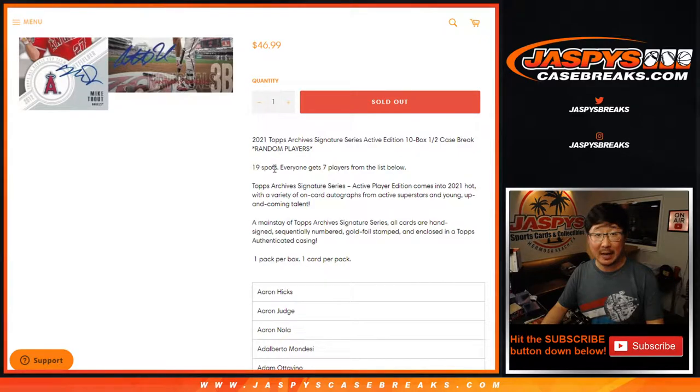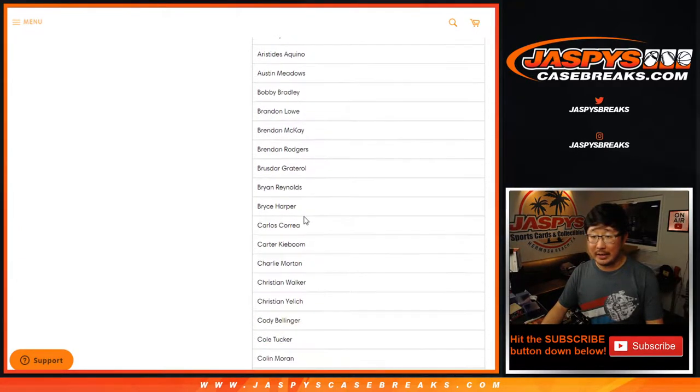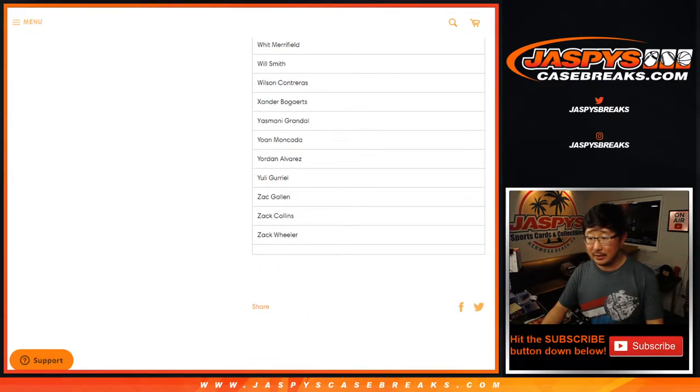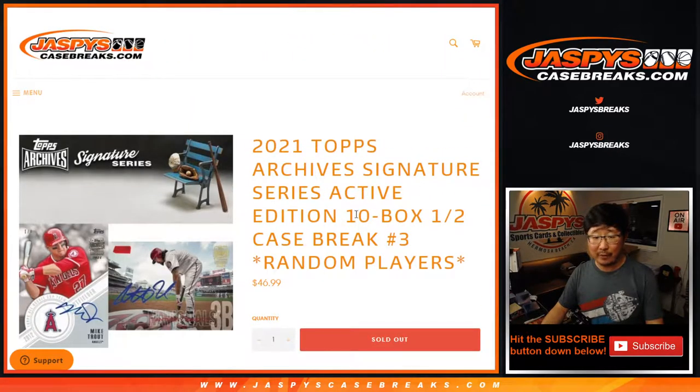We sold 19 spots — 19 times 7 — so you get 7 players for each spot that you buy. Everyone's familiar with Signature Series: one pack, one encased card per break. Pretty solid checklist. Not a bad price point at all. Pretty friendly price point for something like this.